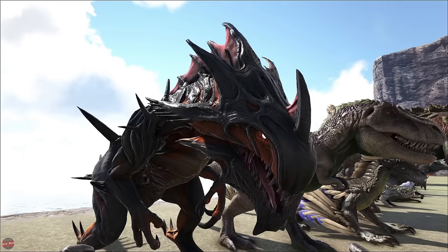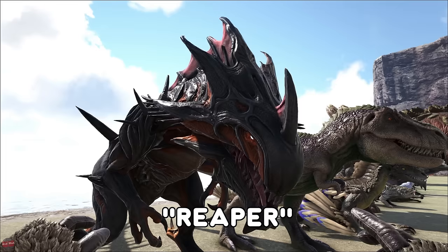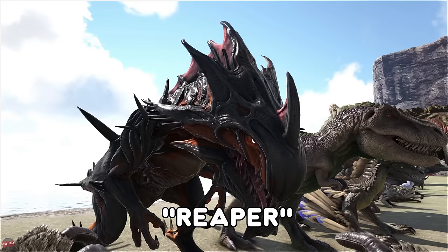The Reaper, found on Aberration — this crazy looking alpha predator will live down in the radiation zone. It will come out of the ground and attack you. There's normally Nameless around it. The only way to really damage this is to have a glow pet, as the light will make it weaker. If you have no glow pet, you've probably not got much of a chance of fighting this thing.